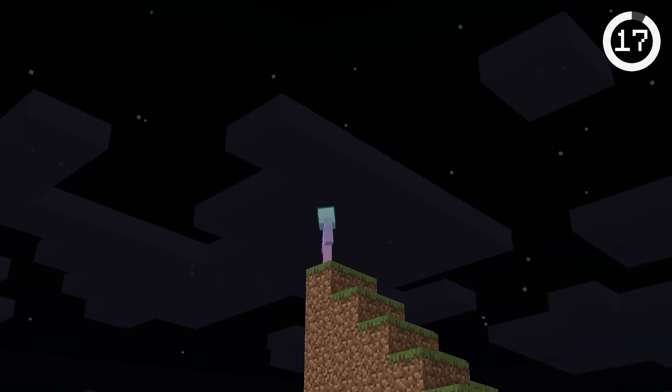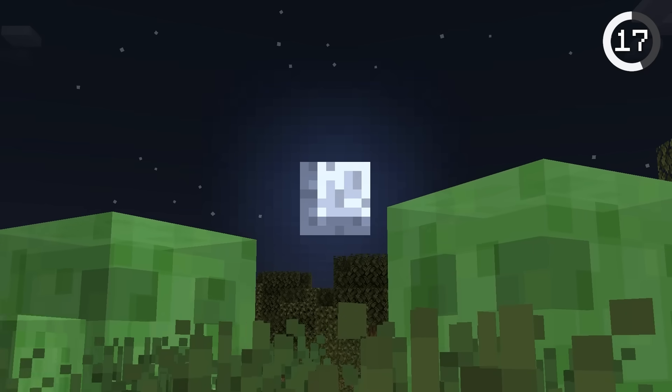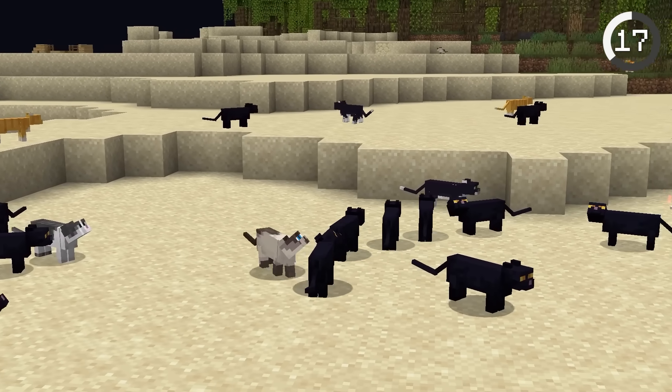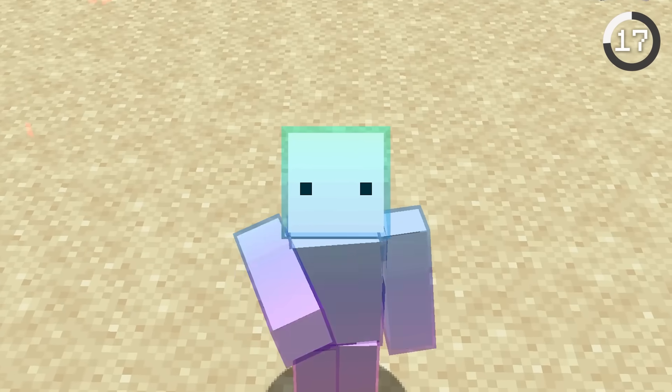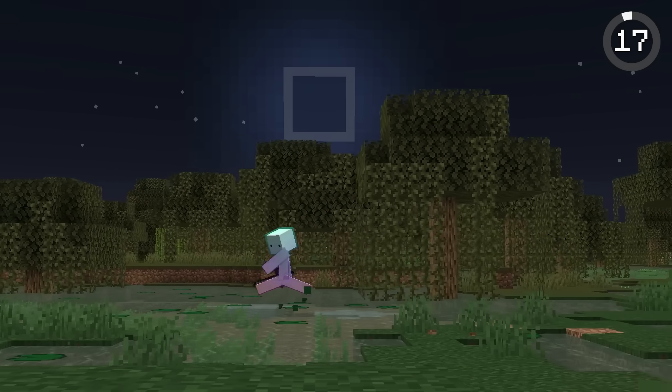Minecraft's moon isn't just for decoration — it actually affects your world. There are 8 Minecraft moon phases. During full moons, slime spawns double, spiders can spawn invisible, and 50% of cat spawns are black. However, during new moons, slimes don't spawn at all. So it's probably not a good idea to go slime hunting during then.